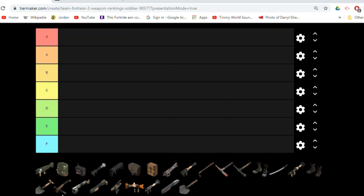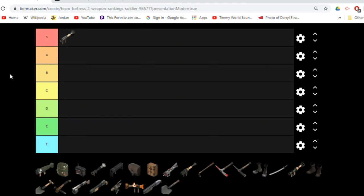I'm going to start off right away where I obviously put the stock rocket launcher in S. Not much to say — perfect, high damage, high blast radius. You can control the battlefield with this thing. It's got good enough projectile speed, and it's just the staple primary rocket launcher that most competitive soldiers go to.